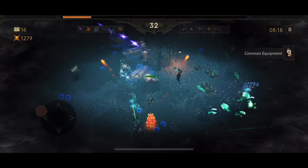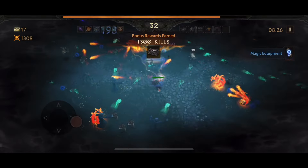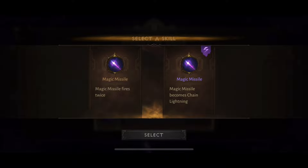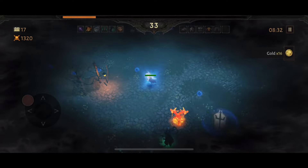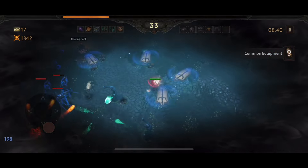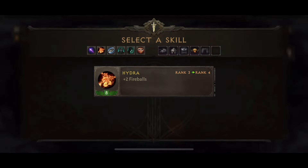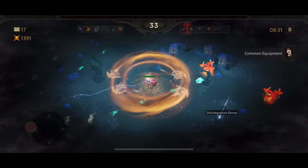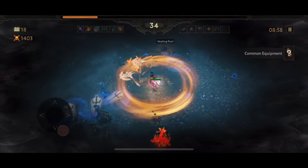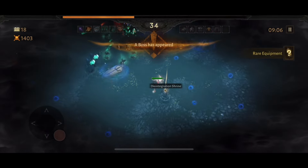At this point I'm literally just picking up orbs — I'm not even trying to kill anything. There's a Disintegration Shrine and I'm keeping that for the next boss spawn, so I'll stay in this same area. Look at the amount of orbs from where my summons were just killing. It's super easy at this point. We have a Conduit Shrine so I'll grab that since I already have the Disintegration Shrine ready for the next boss. For the Magic Missile upgrade I'm going for 'Magic Missile becomes Chain Lightning,' which covers a slightly larger area.